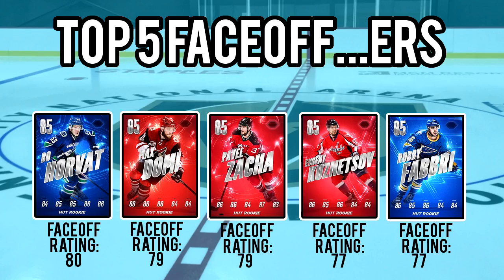After this, we go to the top five faceoff players. If you're looking for a head start on the dot, these may be the rookies for you. You have Horvat, Domi, Zaka, Kuznetsov, and Fabry again. These numbers are pretty good — there aren't that many base cards with over 80 in the faceoff stat.